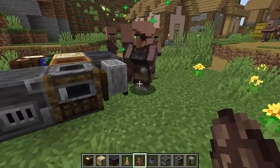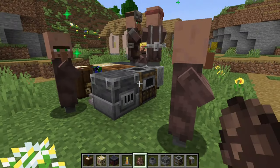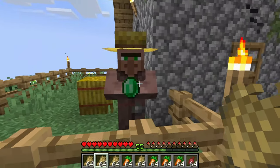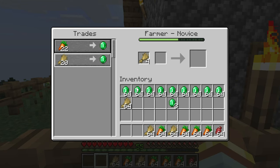Each villager profession has a corresponding working station — we'll go over all of them later in the video. Villagers without a profession will look for working stations to get a profession. Clicking a villager with a profession will open the trading interface, where you can see all the available trades on the left, and click on a trade or place items in the slots to trade.